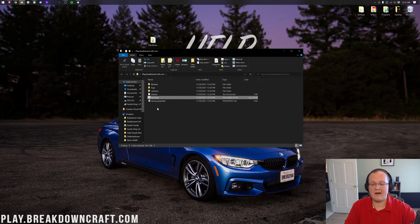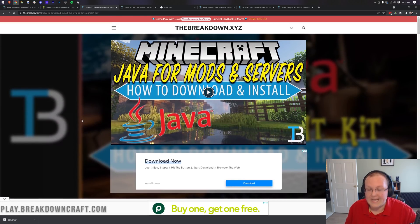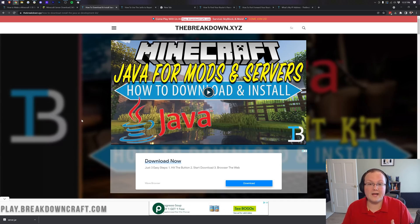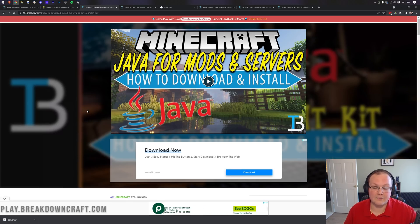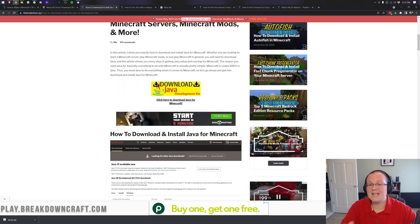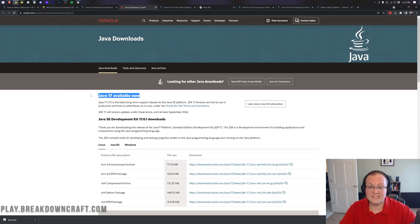You need to go to the description down below and download and install Java. On top of that, if you've run a Minecraft server in the past and it's giving you an error when opening the server.jar, you need Java — Java 17 is now required for Minecraft. When you click the link in the description, it takes you to download Java 17. Once there, click on Windows and download the installer, then install it like any other program.